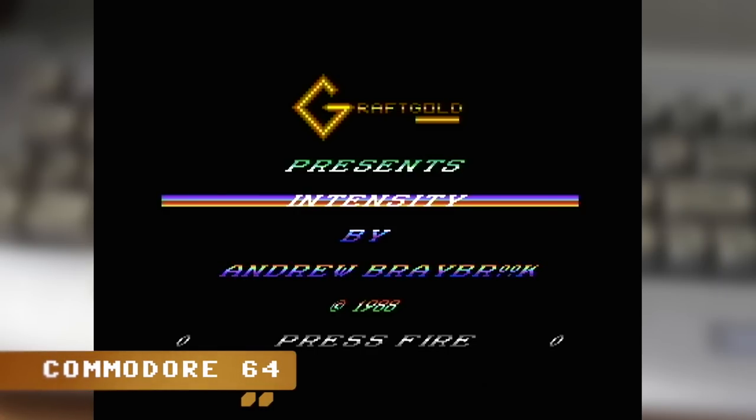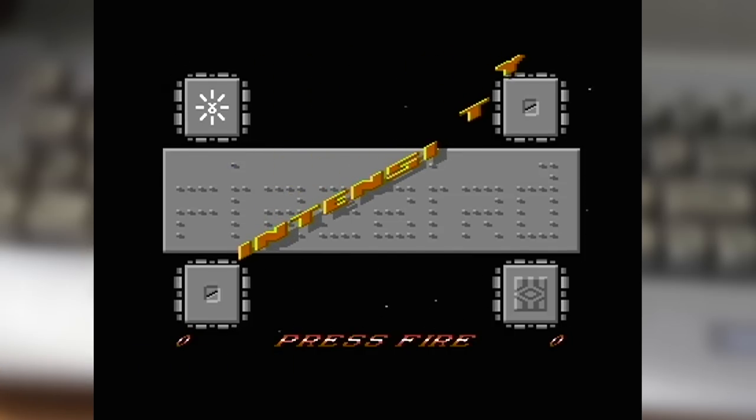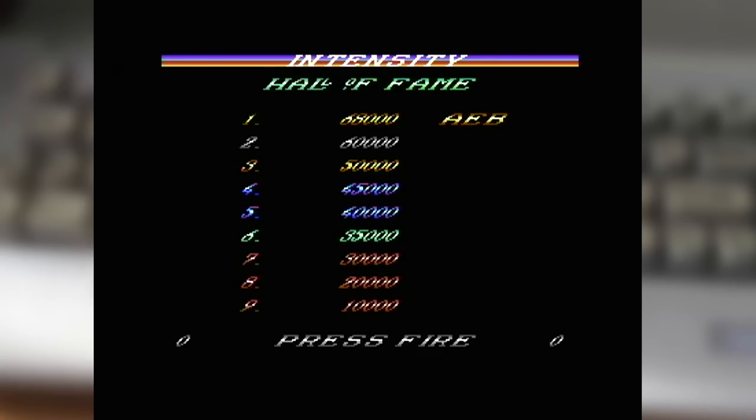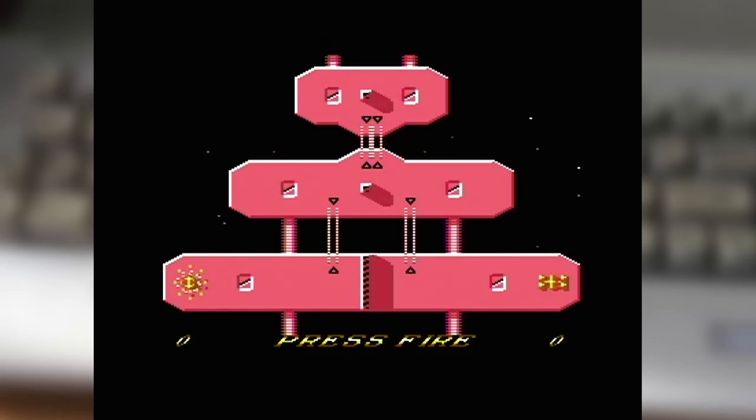With the load complete, you'll first be presented with the customary attract mode. Though not aiming for an arcade audience, the inclusion of it here certainly makes for a visual treat, cycling through the title page, high score table, along with an in-game demo. Despite Intensity being more of an action puzzler than a traditional arcade game, this is still quite effective at drawing the player in, especially with the C64 original, as its title theme plays continuously and its Atari-esque rainbow text effects make the visuals that bit more dynamic.